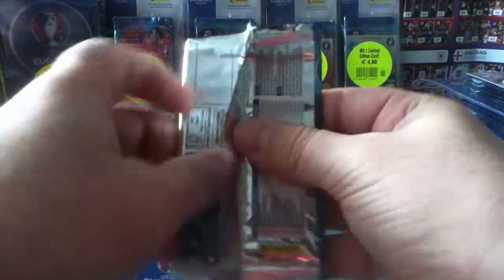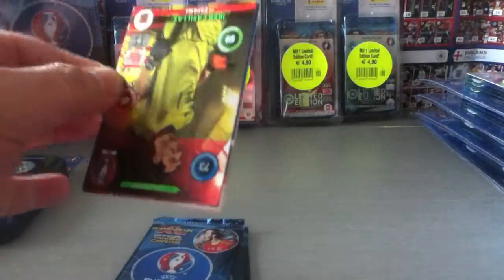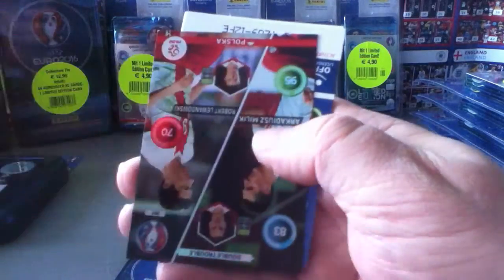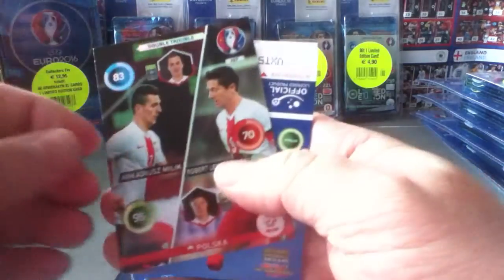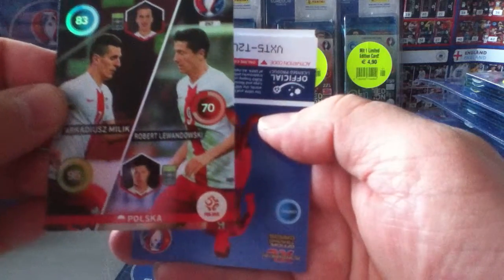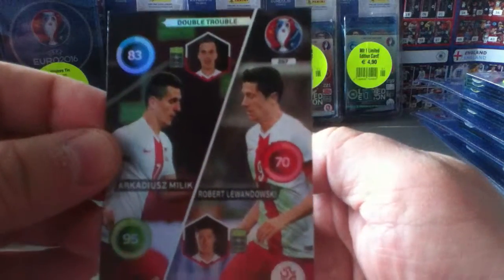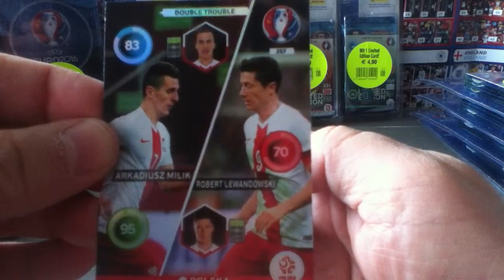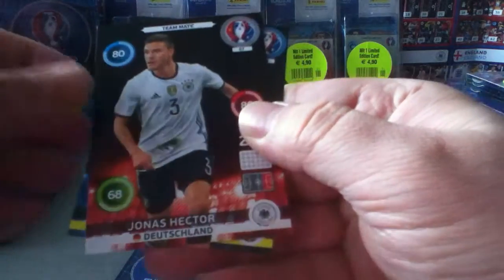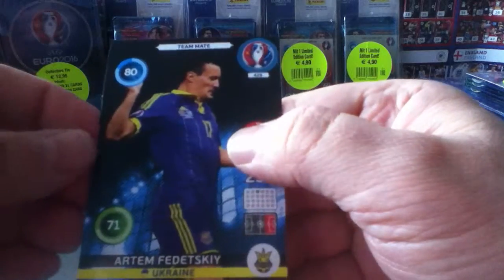Second pack. Casillas — shotstopper, nice one. Oh, we got a second insert: Double Trouble Poland — Milich and Lewandowski. Nice. Rest is base: Vida, Hechter, Juru, Fedetski.